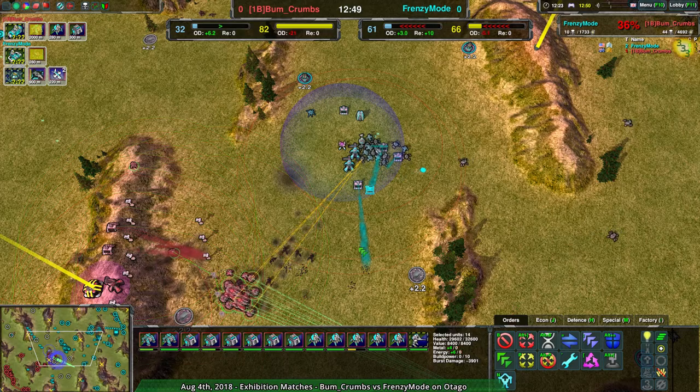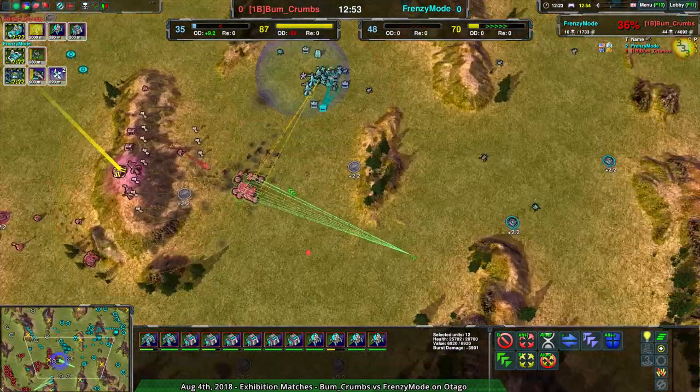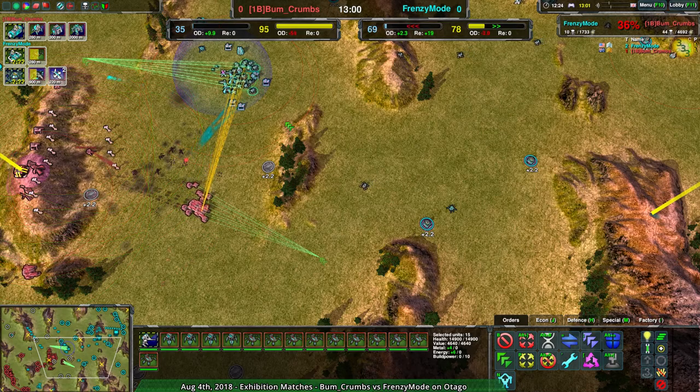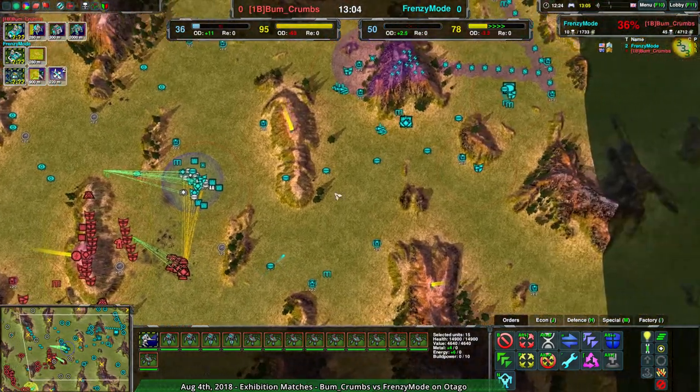I see the value in not bypassing entirely, because then the frontline force could bypass your own defenses — which is exactly what Bumcrumbs is doing. They are going exactly around the entire defensive line, the entire firebase I was talking about, and completely ignoring it. And that seems to be Frenzy Mode responding in kind. Both players thinking the same thing.